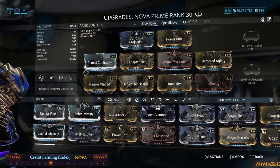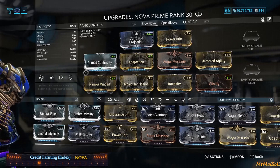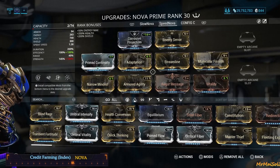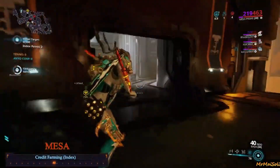Our last pick is Nova. You can use her in two ways — speed Nova or slow Nova. For slow Nova, put in as much power as you can; you need power and duration. A lot of people think her fourth ability works off range, but it actually goes further with duration. The more power you have, the stronger the slow. Her augment Molecular Fission gives you damage reduction for survivability. Speed Nova speeds up enemies so they reach your team faster, letting your team burn them down quicker and get in and out of the Index faster, making your credits-per-hour even larger.